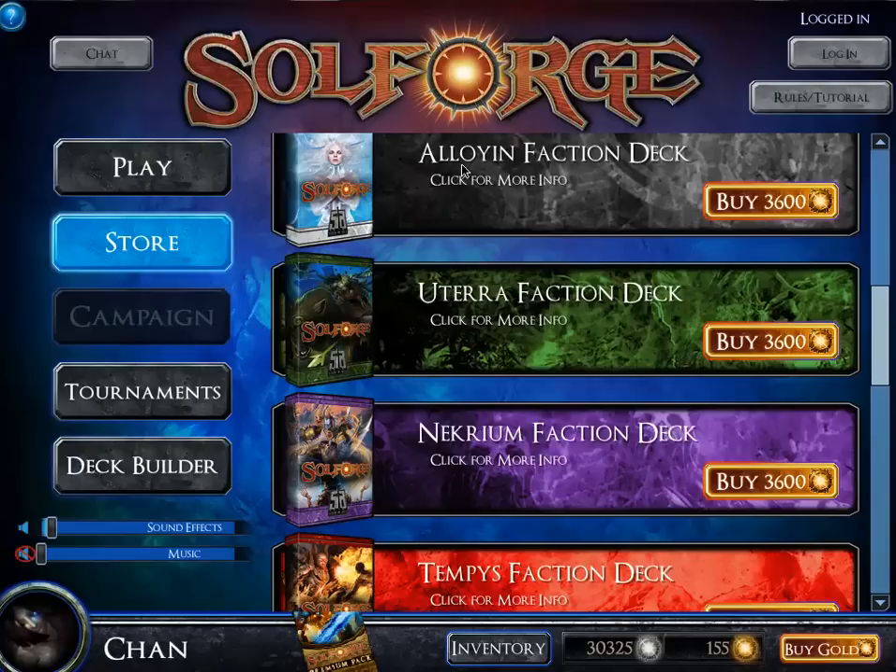Aloyan features effect negation, card draw, and armor. Armor blocks damage. Necrium features mainly hard creature removal and minus attack, minus health — similar to how a creature with zero toughness dies in Magic. Tempest features haste, which is called Aggressive in this game, mobility — the ability to move around the board — and burn, like dealing five damage.